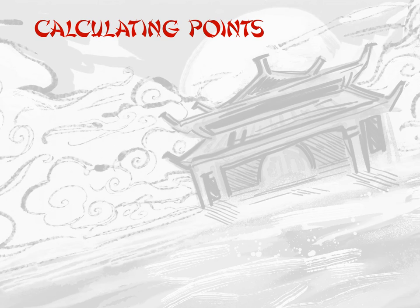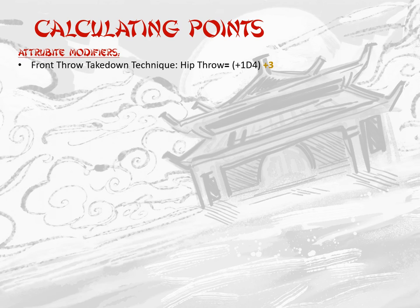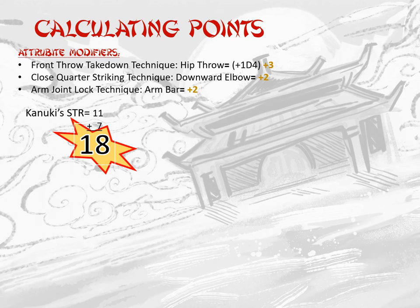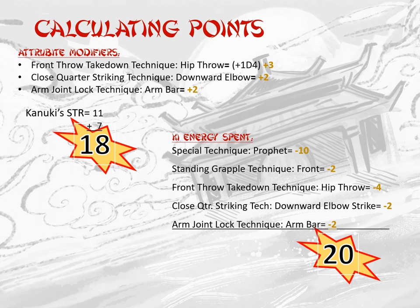After the battle, the game is paused to tabulate damage and key energy points. First, check techniques for effects that may modify attributes. The Front Throw Takedown Technique, Hip Throw requires 1d4 added — she casts a 3. The Close Quarter Striking Technique, Downward Elbow adds plus 2, as does the Arm Joint Lock Technique, Armbar. Kanuki's strength points of 11 receive a modification of plus 7, and 18 points of damage are subtracted from the white belt's health points. Kanuki reports spending 20 key energy points total, subtracted from her 1248 key energy points, leaving her 1228 points when the game resumes.